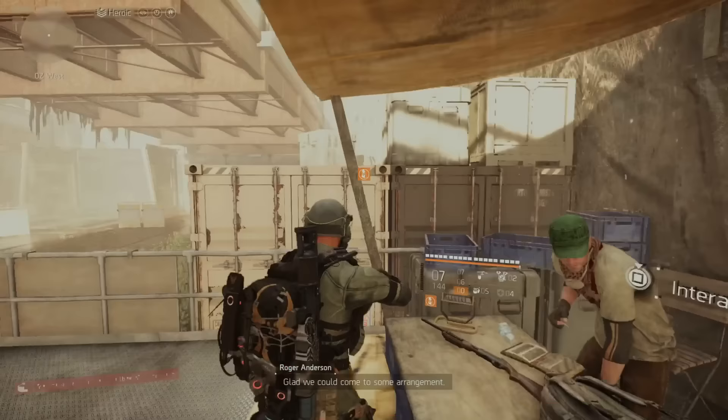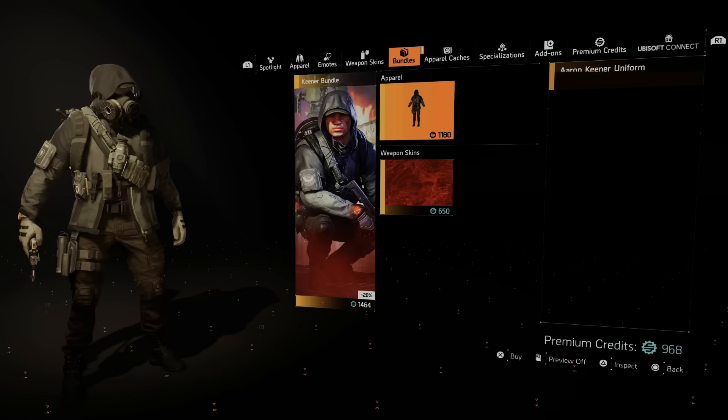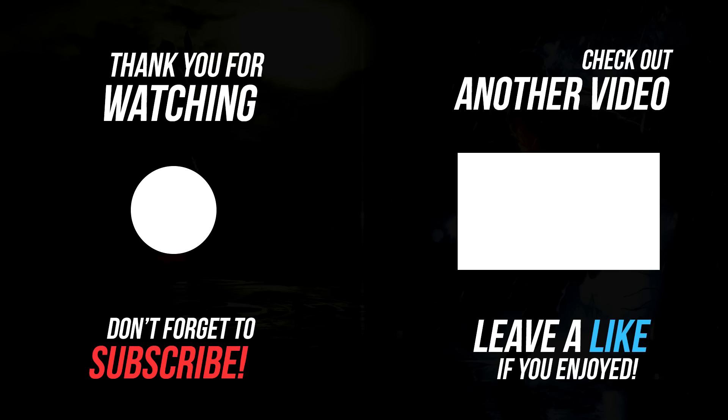Emperor's Guard is for sale this week and that is a DC exclusive — one that typically only drops in DC. Don't forget: if you head over to the store you'll see the Aaron Keener bundle for sale. You can buy just his outfit or buy the whole thing for 1464 credits — really up to you. See you guys in the next one — nothing but skills, take it easy everybody.